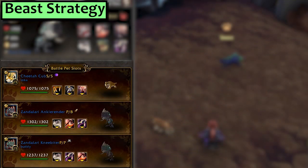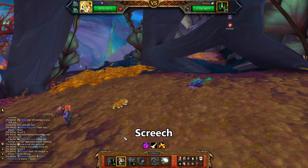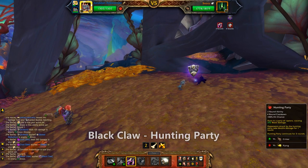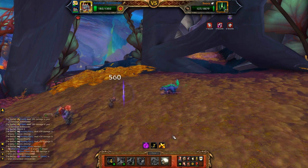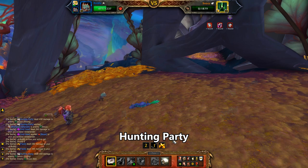Next, Beast. First is a Cheetah Cub with Bite and Screech, and the second two slots are my Zandalari Ankle Render and Meabiter, both with Black Claw and Hunting Party. One of my Raptors was the Power Balance breed, which was really effective here — at least one of those two Raptors should have more than 282 speed. Start with the Cheetah and use Screech. He swaps in that Power Balance Raptor — use Black Claw, then Hunting Party. He Void Portals again and brings in my other Raptor. One more Hunting Party sorts it out.